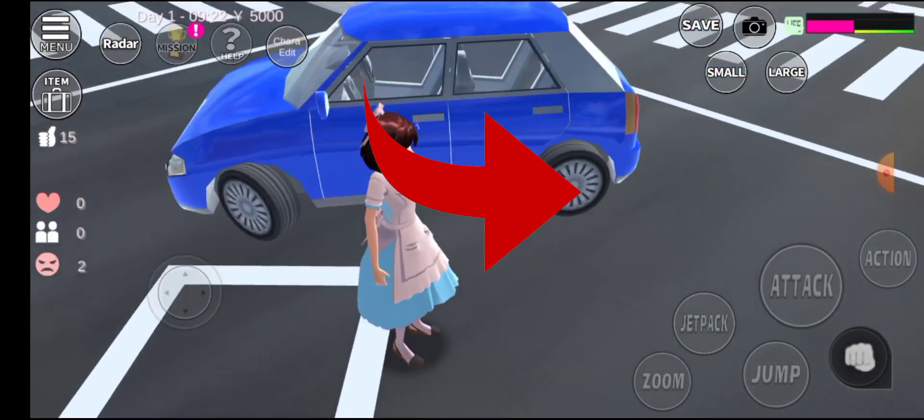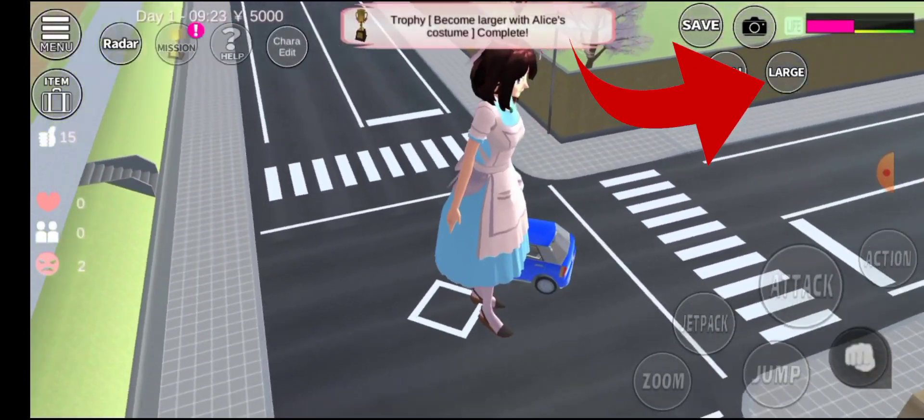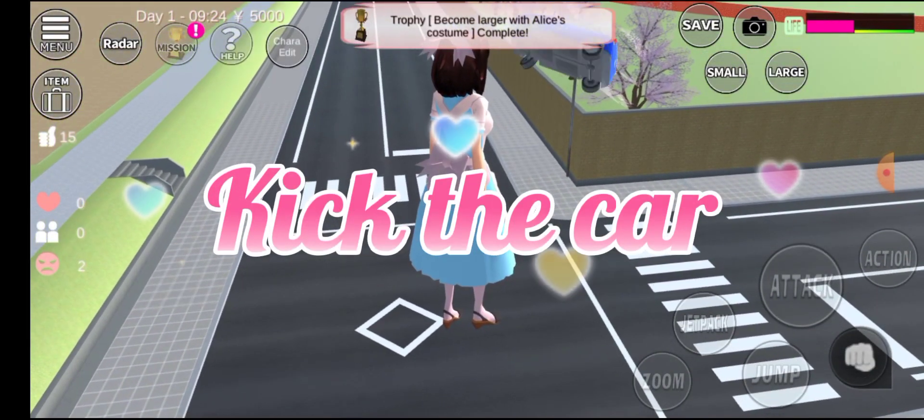Look! The tire of the car is spinning on its own. Then click the large button and kick the car.